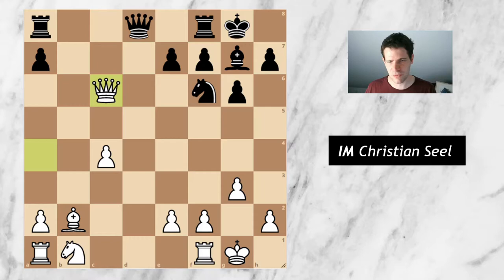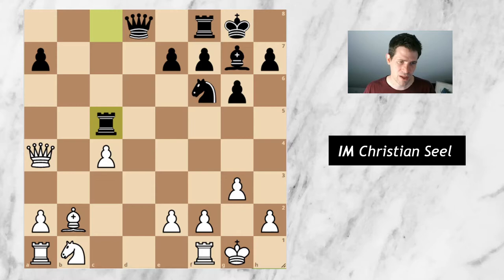I was extremely relieved after queen takes c6. I told myself maybe I missed something after queen b6 and he saw more, but in the end it turns out it's just game over after queen b6. What did he see instead? He saw that he would play rook c8, and after rook c5, he would get very strong counterplay — especially this move rook to c5, which I also missed.